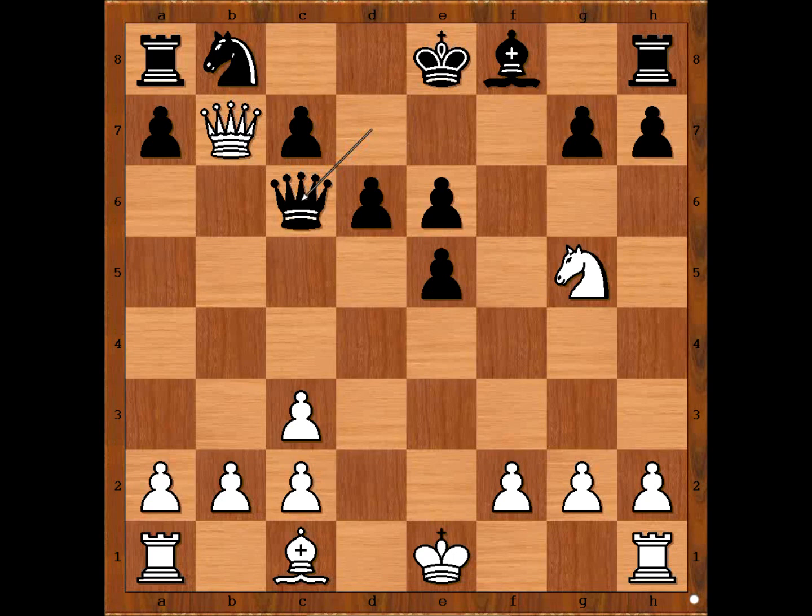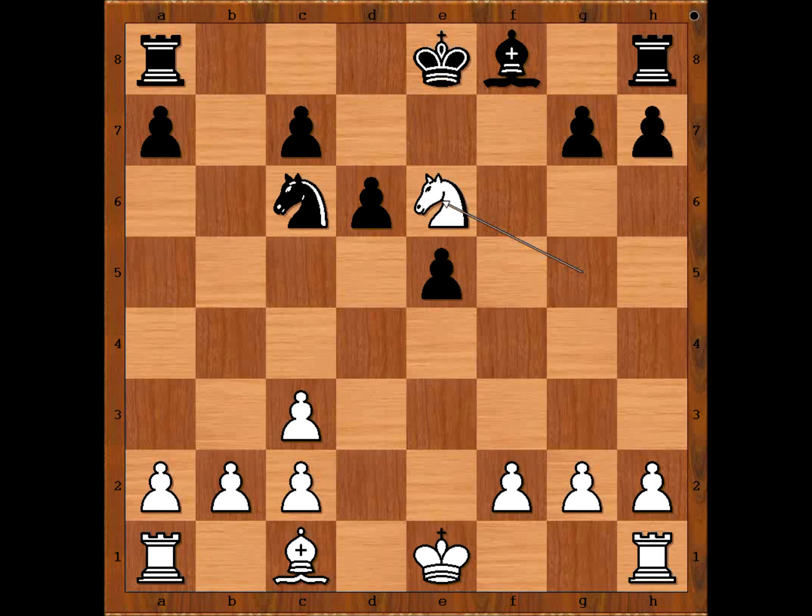White to move. What is the best move for white in this position? What would you do? Did you find queen takes on c6? If you did, congratulations — but after knight takes on c6, knight takes on e6, king to d7, nothing special; white is only a pawn up.